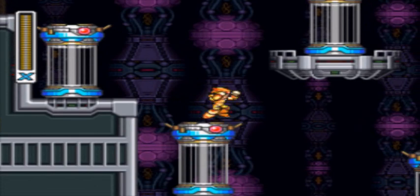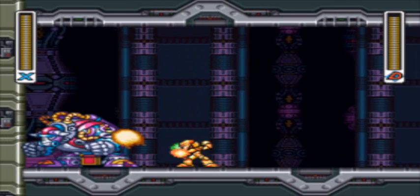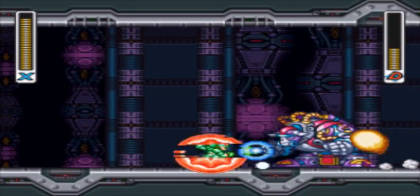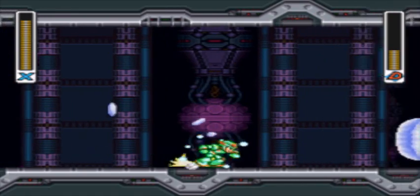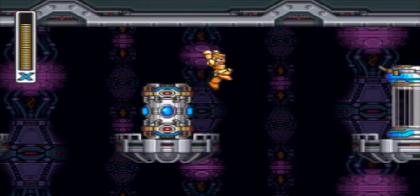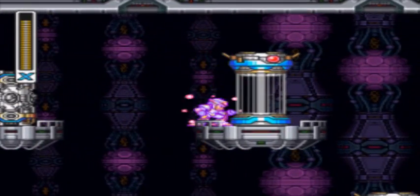Okay, which area should we choose? Well, it's not gonna matter, so let's go here. Blizzard Buffalo, man. Easiest motherfucker. Yes, that's his actual desperation move. Booyah! That was easy. You get supplies here and we have zero lives. And they'll get destroyed, but nothing that serious really.